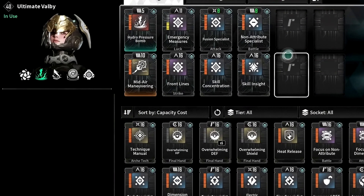Let's take a look at our modules. The first one is Hydro Pressure Bomb, which instantaneously compresses our character's body's moisture to leap high into the air, then strikes the ground with the energy of a vertical fall causing the arched moisture to burst. Then Mid-Air Maneuvering, which modifies the grappling hook to be cast mid-air, but can only be used once and charge time increases by 20%. It also increases our max module capacity. Then Emergency Measures, which increases skill critical hit rate by 16% and skill critical hit damage by 7%.